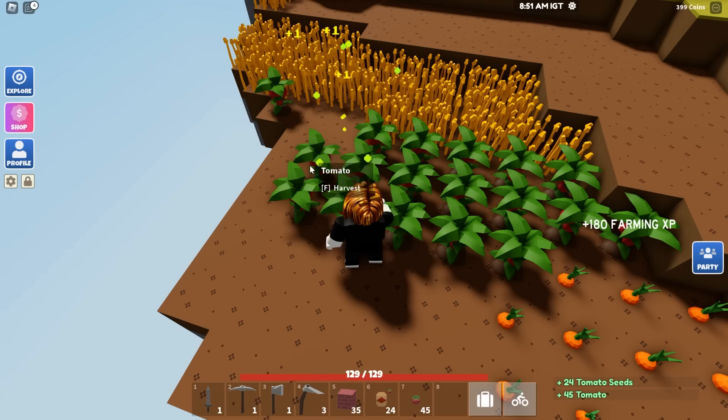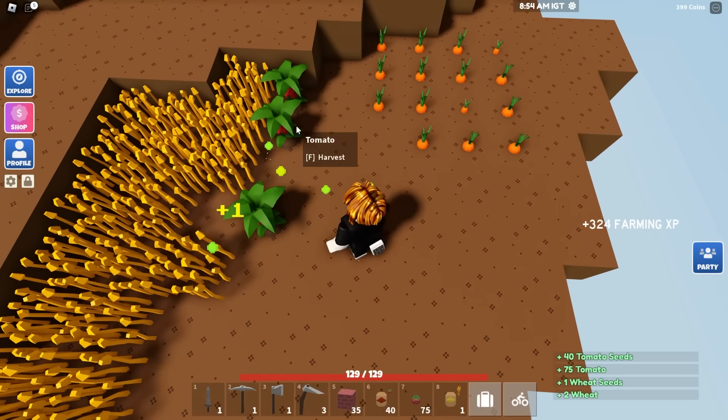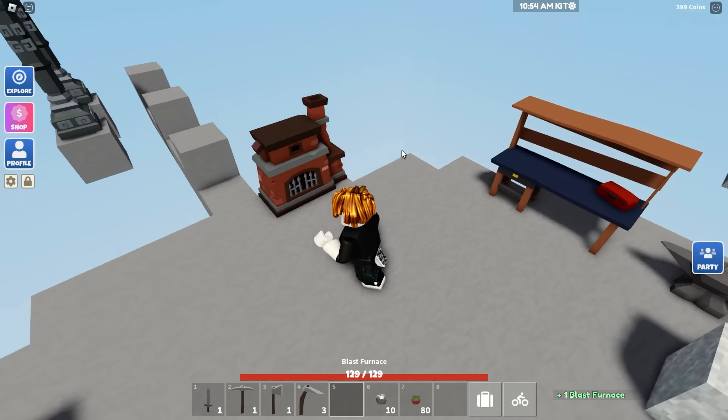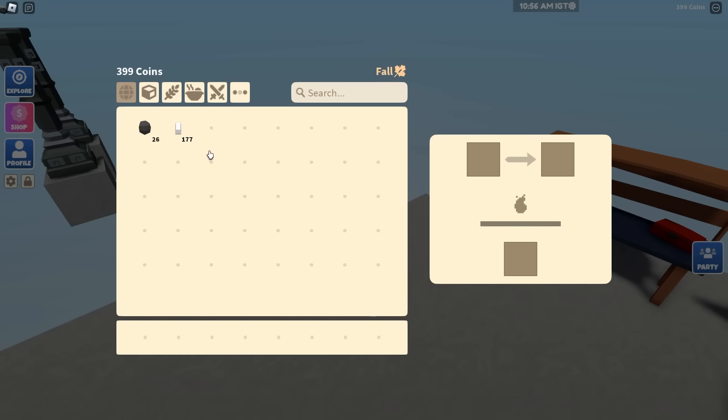We're going to continue to get seeds for free. Let's harvest all this - you get so many tomato seeds, and a lot with carrots too. You might be tempted to start using totems - don't do it, because you get greater yield from manual harvest. It's just superior. Manual harvests are so good, and you can avoid oily crops so you don't need to wash them.